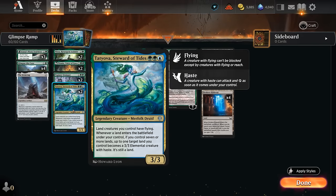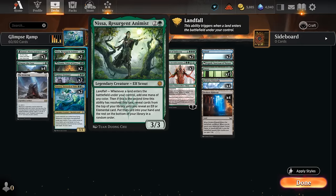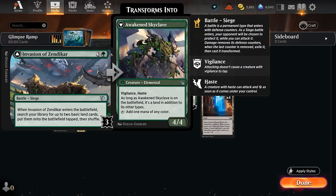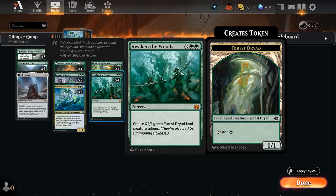Any 3/3s we generate with Tatiova, and the Awakened Skyclave will also have flying since it also counts as a land, so that has plenty of synergy with Tatiova. It can also help enable Nissa if we transform it, since that's another land entering. If we can play Tatiova into a large Awaken the Woods, we can immediately turn all those dryad tokens into 3/3s and they will have flying as well as haste so they can immediately present a lot of damage.